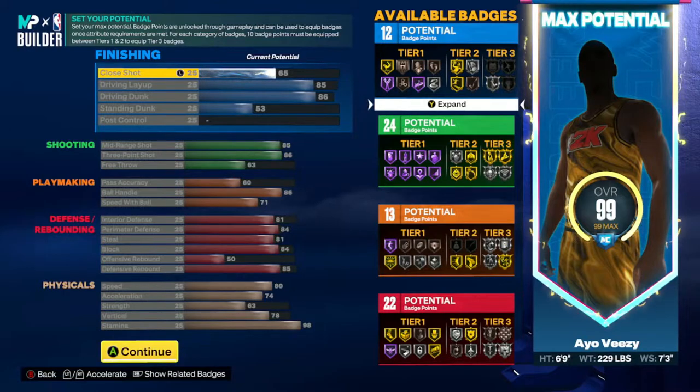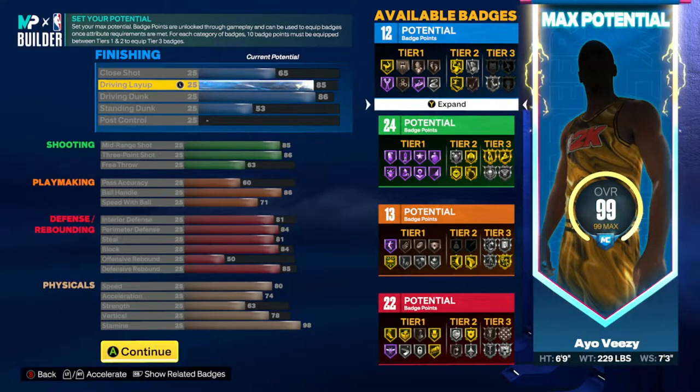At 99 overall you get the plus 4, and they have other rewards to give you more badge points and attributes — that's what I was banking on. I like to make investment builds. Yeah, you could make a build where you get hall of fame posterizer right away, but because I didn't go for hall of fame posterizer off the rip, I was able to put my points in other things while still being able to get hall of fame posterizer later on down the road.